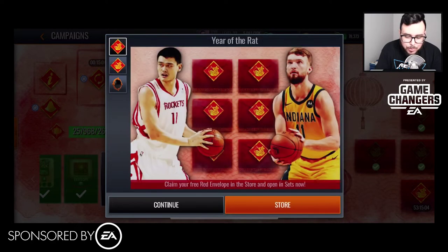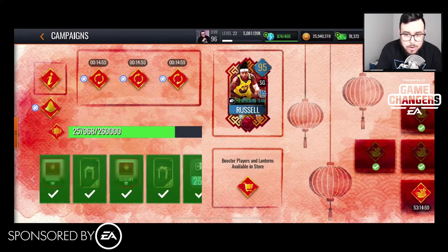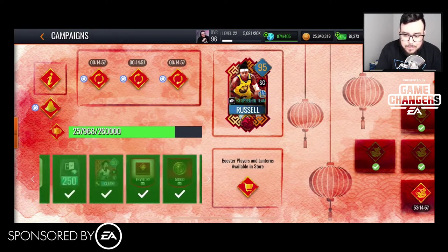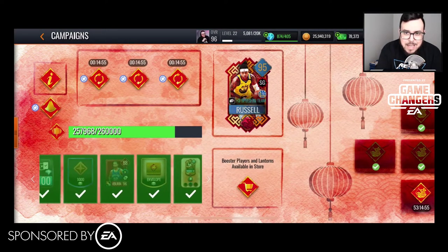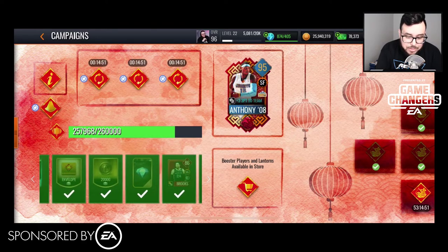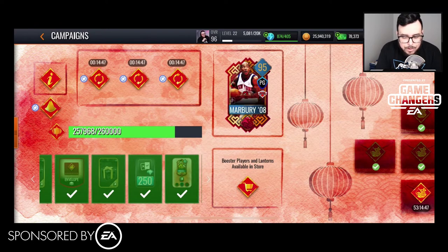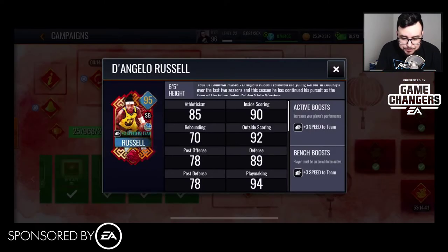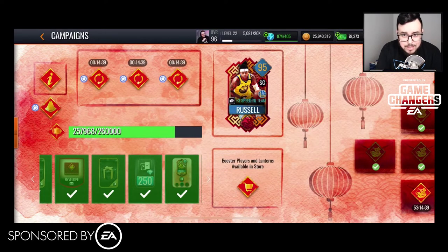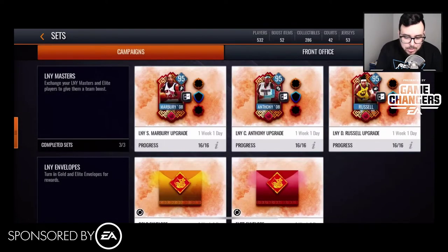Once you get through that you're able to open up the envelopes in the store. This is the progress bar down at the bottom, and as you can see I pretty much cleared everything out. There isn't a lot going on aside from your Masters, which are D'Angelo Russell, Carmelo Anthony, and Stephan Marbury.